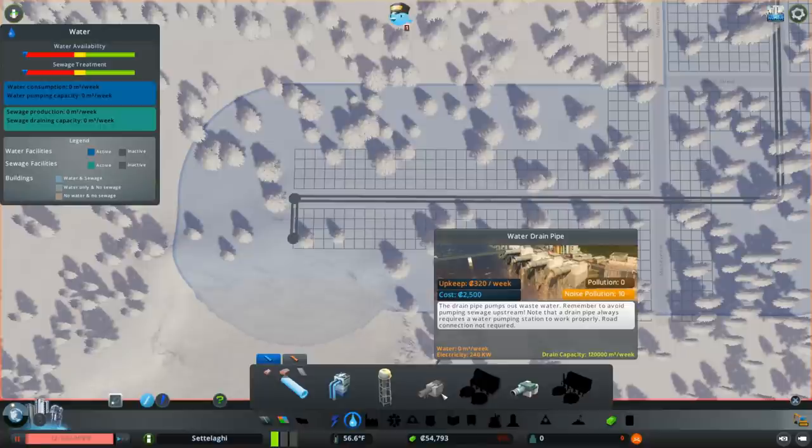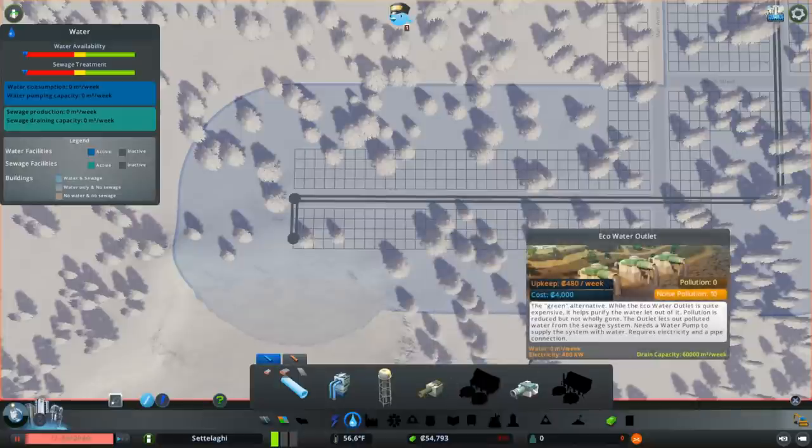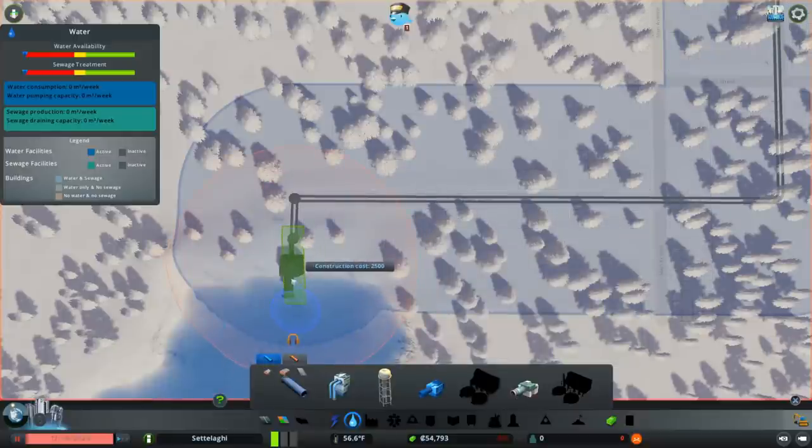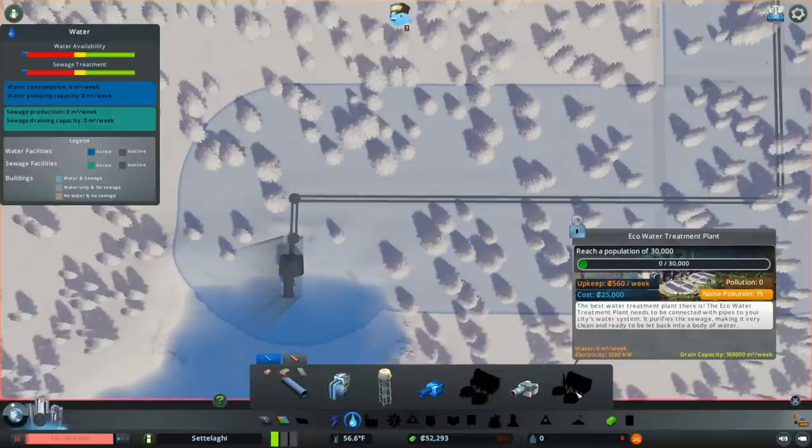Let's talk about water drains. With the Green Cities expansion, we have a choice between the standard water drain pipe and the less-polluting eco-water outlet. Since we're trying to conserve cash, we'll go with the standard drain — it costs 40% less to build, a full third less in upkeep, and has double the capacity of the eco-friendly option. I'd rather go green, but the eco-water outlet won't eliminate all the pollution anyway. To go truly green, we'd need the eco-water treatment plant, which isn't unlocked until 30,000 population. Keeping costs down here will make our city more profitable sooner.